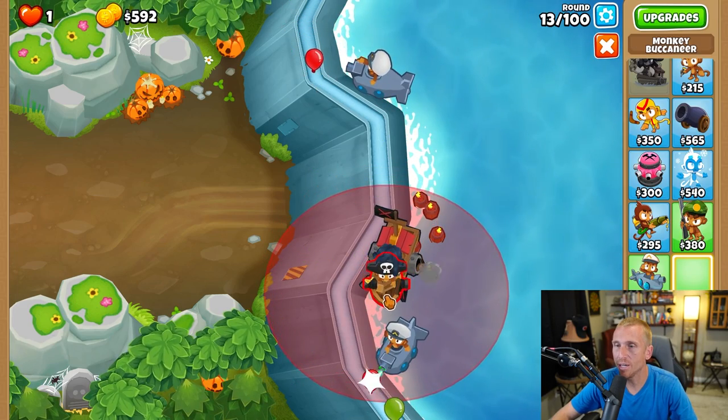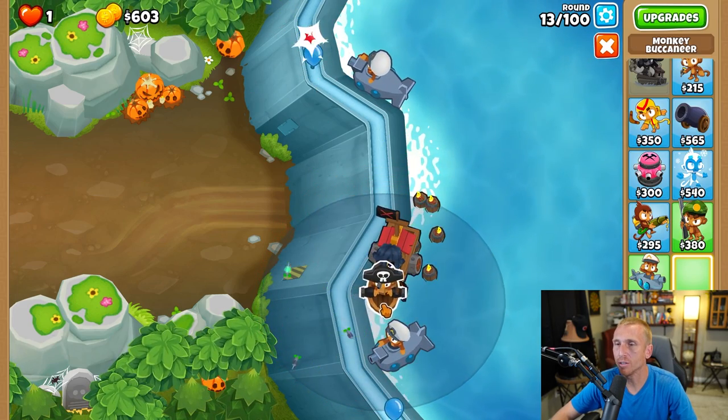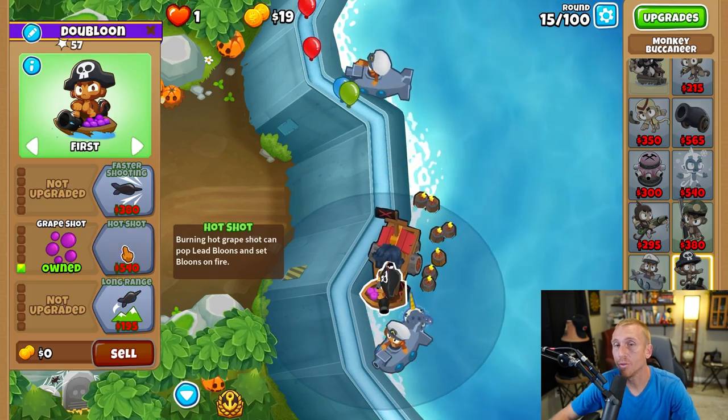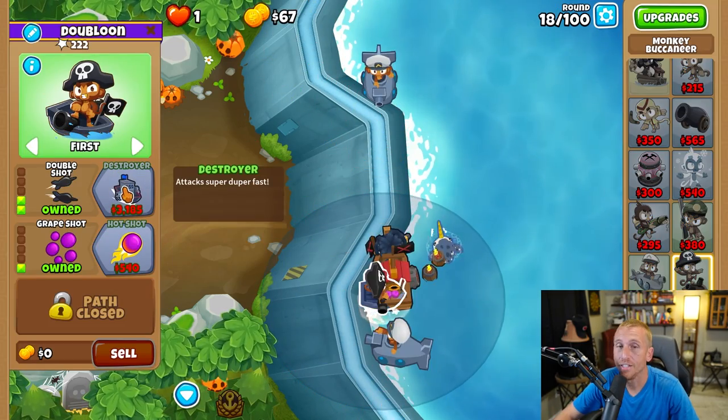We're then going to place a boat as close to Brickle as you can and close to this wall — just jam it up in that area right there. Grabbing Grape Shot, Faster Shooting, and Double Shot.